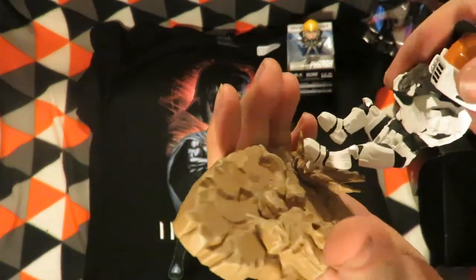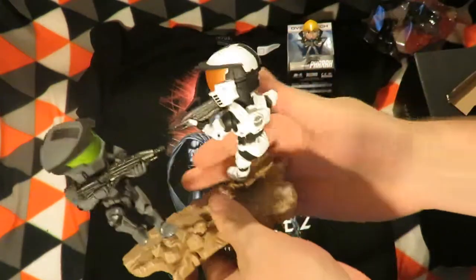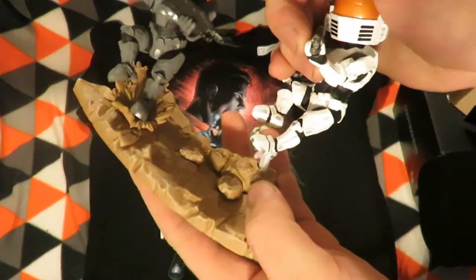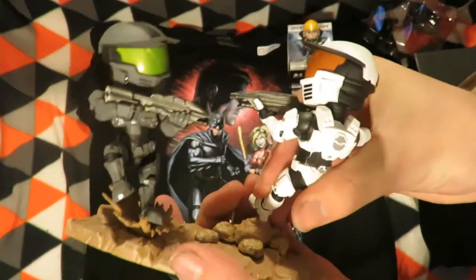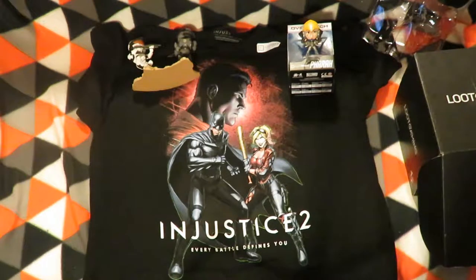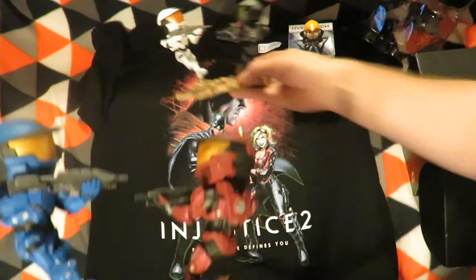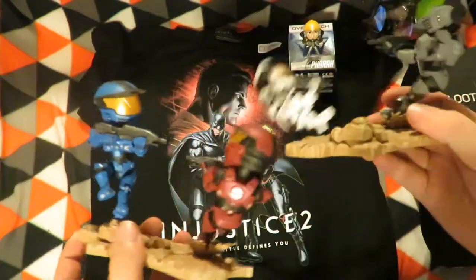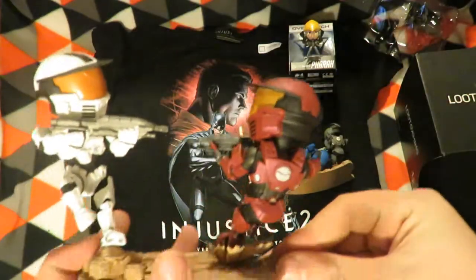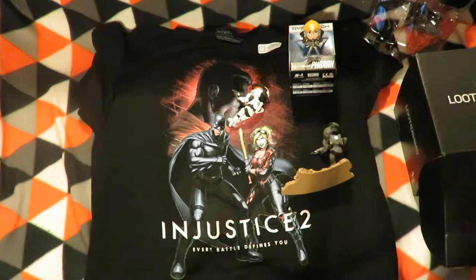You can actually put the figures in either way — this side or that side. They're all interchangeable along with all the other characters. The one from the Halo Legendary Crate was actually red versus blue, so they are the same figures, just different colours. I'll pull off the blue and put the white one in — white versus red. I'll put the Halo Legendary Crate one to the side and leave this one here.